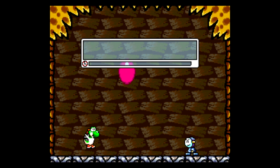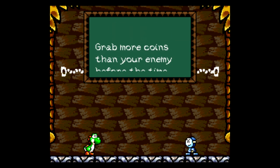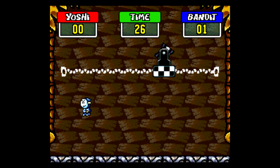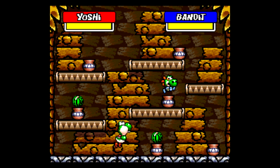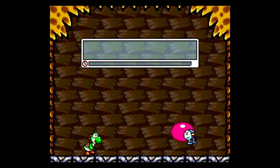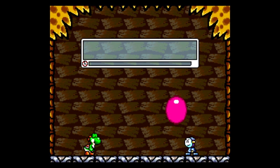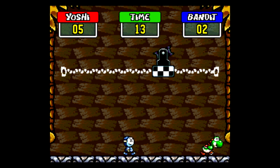Super Mario World 2: Yoshi's Island is another game that has a code that unlocks minigames you can go practice. Go to the level selection screen, hold Select, and press X-X-Y-B-A. You can do this at any time as long as you're on the level select menu, and it unlocks a secret menu that lets you play the minigames you occasionally run into on your playthrough. One game has you fighting over coins against a computer opponent, another has you spitting and dodging watermelon seeds, and the other has you playing Simon Says within a time limit. The latter two games are compatible with a second player — this is the rare cheat code that unlocks not one, but two multiplayer minigames.